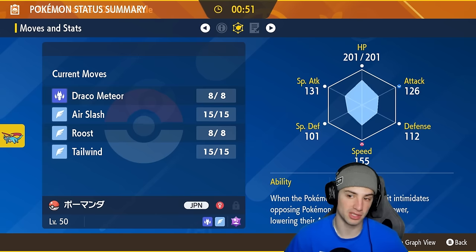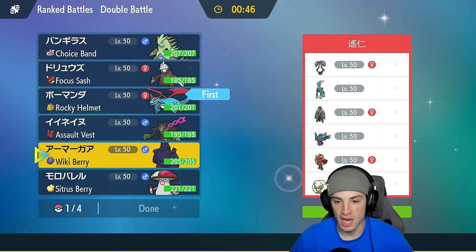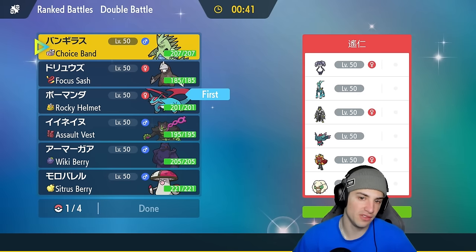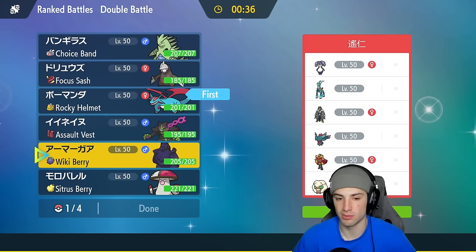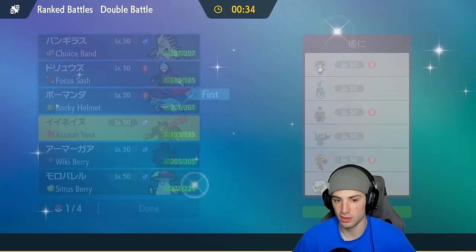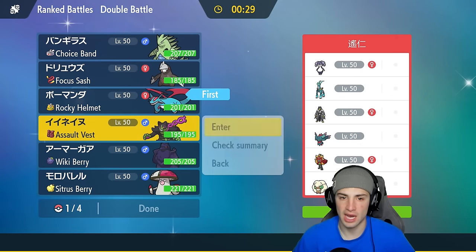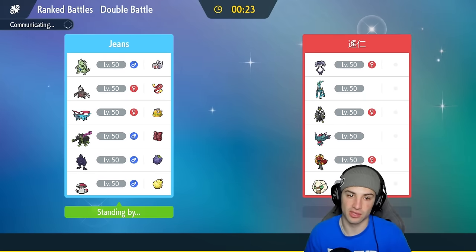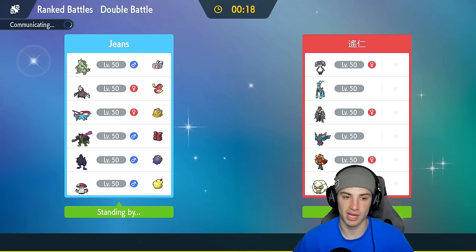I think I'm going to lead Salamence here and try to match their Tailwind energy. Do I go Okidoki or bring in Excadrill or Ttar? I think we bring Ttar and Excadrill in the back end, and lead Okidoki alongside Salamence — Okidoki can get back HP and knock off items in the first couple of turns. Then we'll bring Ttar and Excadrill late game. I believe they're gonna lead Whimsicott, so we'll pop Tailwind to match their energy.